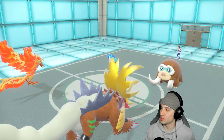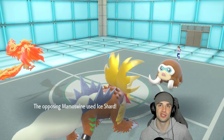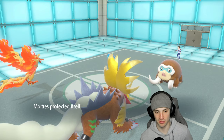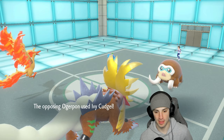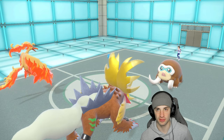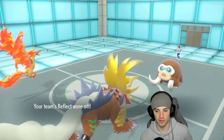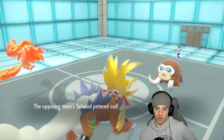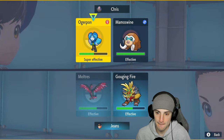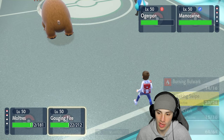A good read on our opponent's part to read our Spiky Shield and Ivy Cudgel the Ultra slot. Reflect is gone, Tailwind is gone. Going Fiery Wrath and Breaking Swipe, doubling down — because Mamoswine could be Focus Sash. Fiery Wrath doesn't KO Gouging Fire but I'm down with this play. Wondering who's fastest on the field.